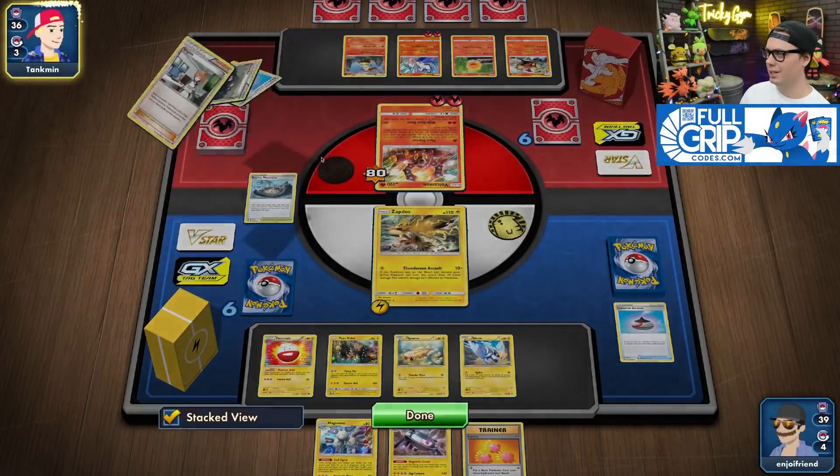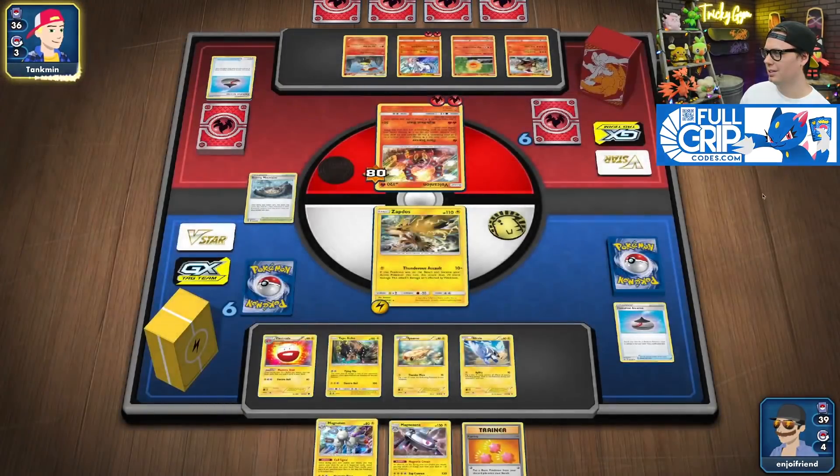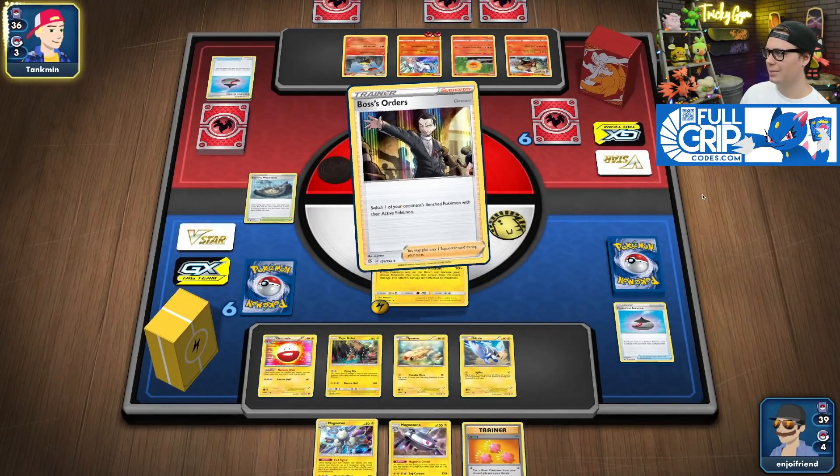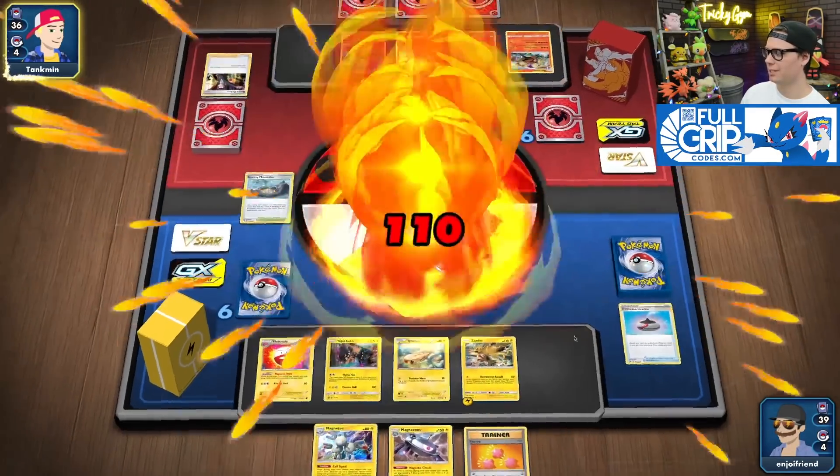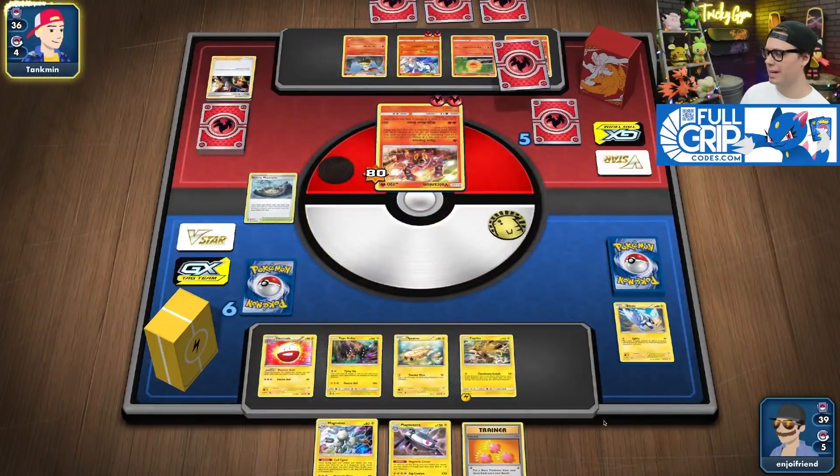Arcanine breaks in here — lots of setup on Tankman's side. Boss up my Blitzel. High Heat Blast is fine — just revive it back, it's not a big deal.